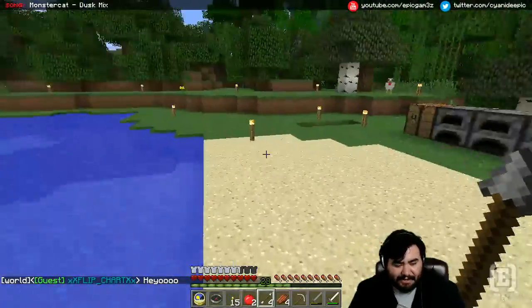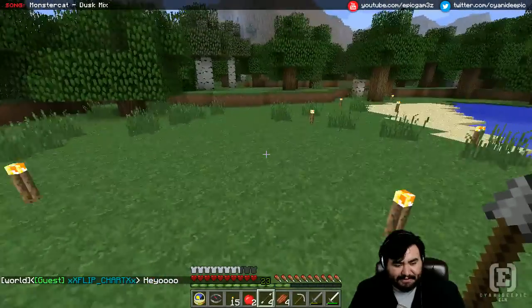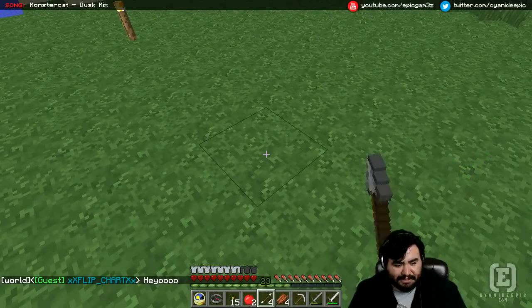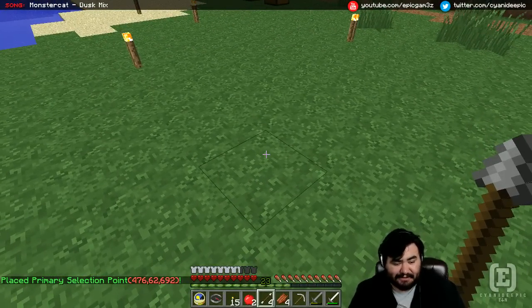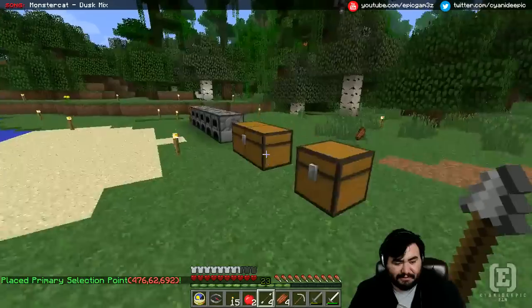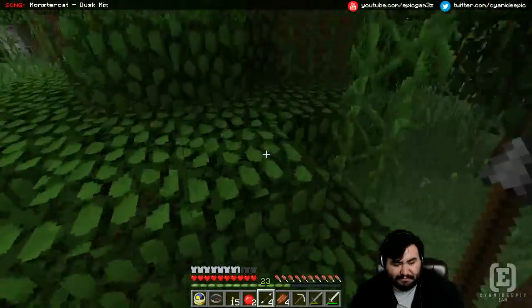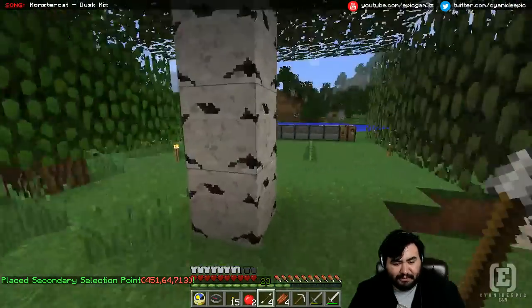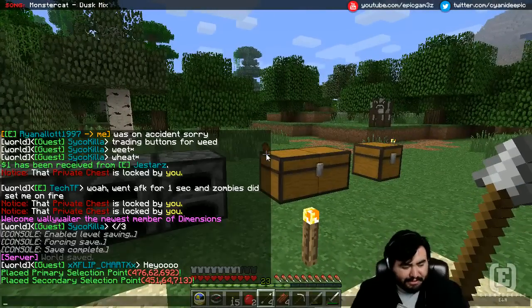What you need is an arrow — get the arrow in your hand. We're going to set up a land claim right here. Right-click selects the primary position, and left-click selects the second position. I'm going to go over here and claim up to right here. There we go — we've got two corners selected that we're going to work with.